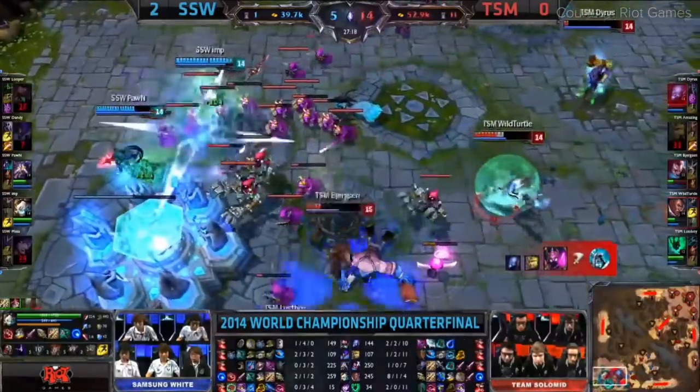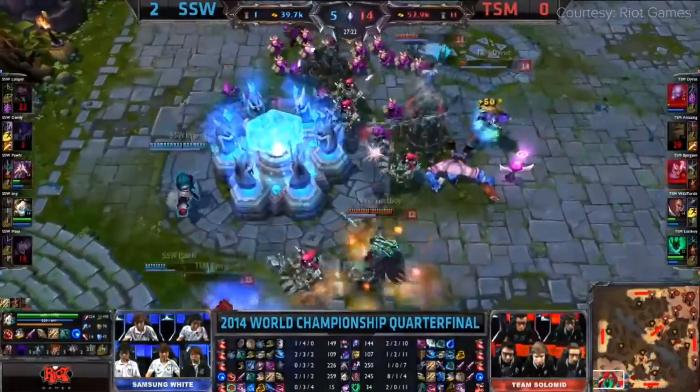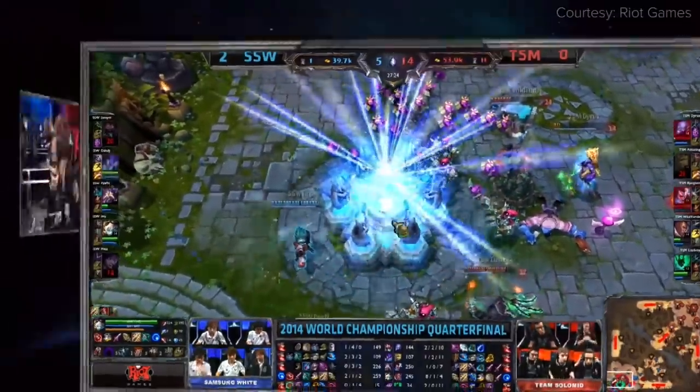Kassadin was one of the weakest mid laners early game, and Mundo one of the weakest top laners. Because Samsung White had no wave clear, Dandy wasn't even with the team — he was topside trying to get the Kassadin going. The hideously poor early game composition Samsung White picked gave TSM the belief and factual knowledge that they could defeat Samsung White. And that's the nexus!